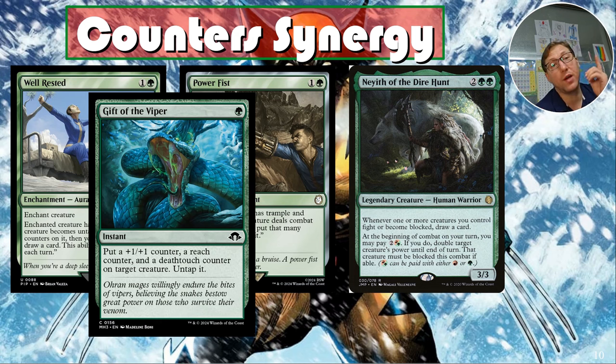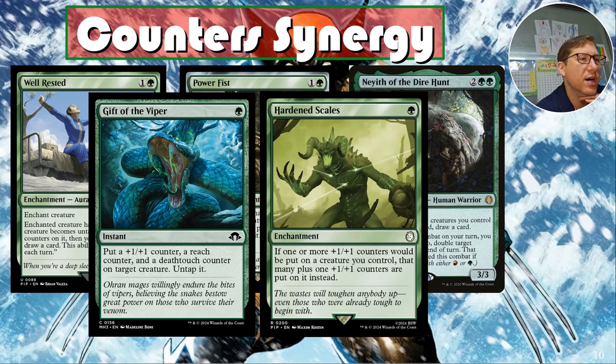Untap is very good here. Remember, if you use something like a board-damage effect, regenerate Wolverine — which taps him — then use Gift of the Viper to give him deathtouch and untap him, you can basically secure a kill. For the rest of the game he's got deathtouch so you can just keep wiping out their boards. Hardened Scales I took out because of price — I replaced it with Cami of Whispered Hopes.